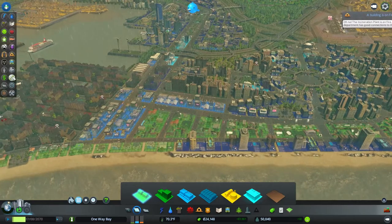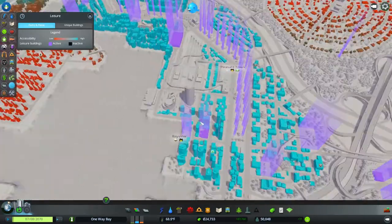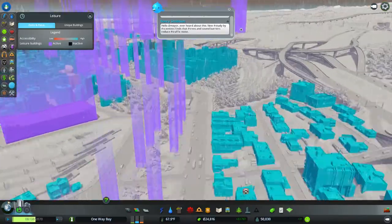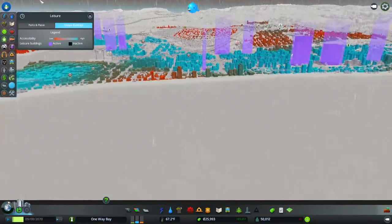Should we look at more overlays? I guess we should. Leisure — there's a few things going on. What is all of this? Oh, parks. Since there's so many little parks going through here, I guess it kind of shows all of them. Either way — unique buildings. So that's a thing.